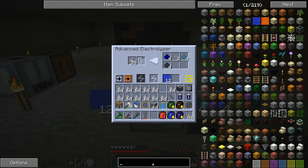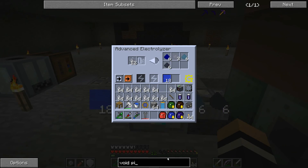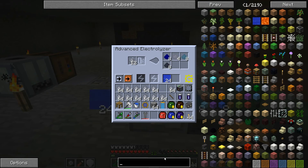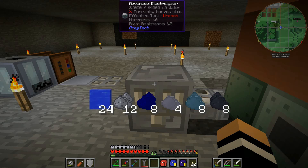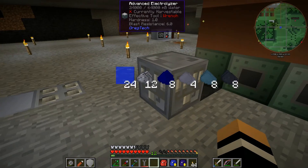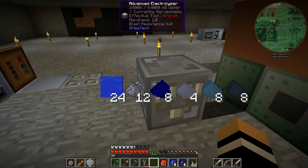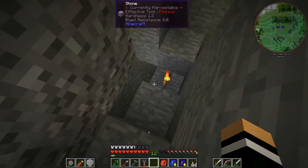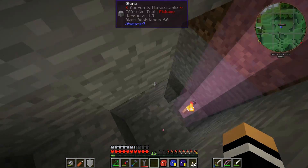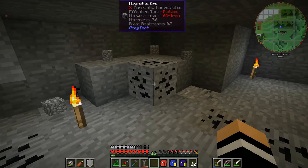We're going to need to deal with the water though — I wonder if there's a void pipe situation. That's going to stop running now because it's got too much water in there. This is going to be pretty awesome for getting silicon, and we're getting aluminium a lot faster as well. We'll have to figure out how to void all that water — maybe a crucible next to it?